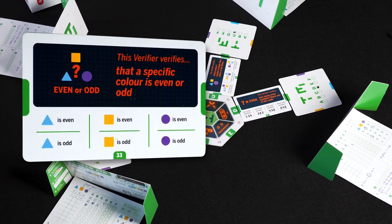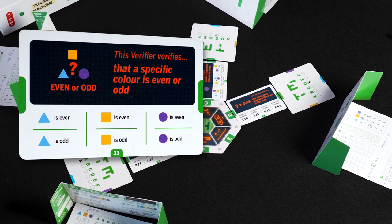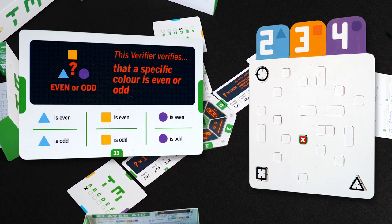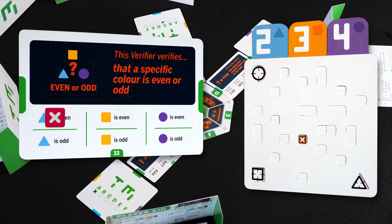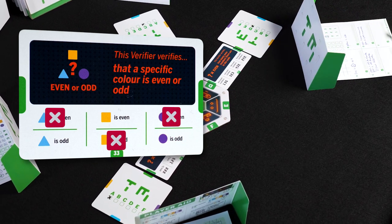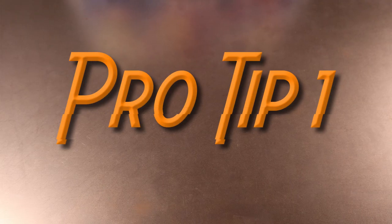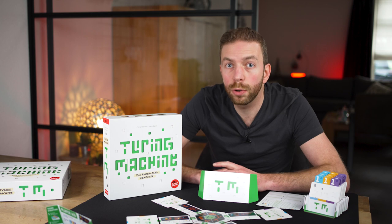This is, for instance, criteria 33. It checks if a single color is even or odd, but you don't know which color it checks. So is it worthless? Quite the opposite. Let's say that our sample code 2, 3 and 4 gives a negative result. That means that blue is odd, or yellow is even, or purple is odd — half of the possibilities for this criteria are gone. Why not write this down on your note sheet, like this.